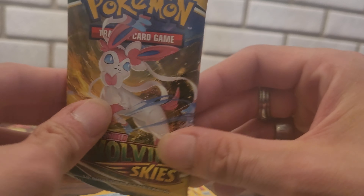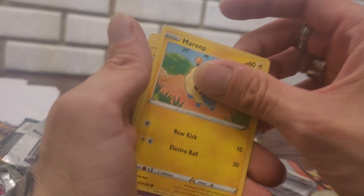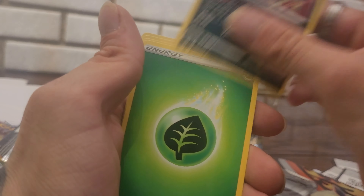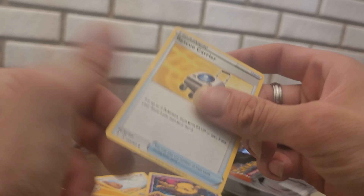Last pack. Do you think we will get something good? Maybe that Umbreon? I'm sure it's 200 bucks - help me go towards my new car. Evolving Skies, let's go. Carvanha, Dwebble, Mareep, Drowzee, Scraggy, Hippopotamus, Deino, Leaf Energy, Boldore, Aroma Lady, Rescue Carrier - that's it.